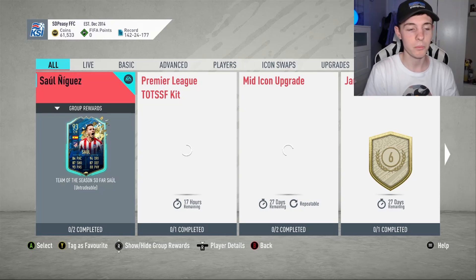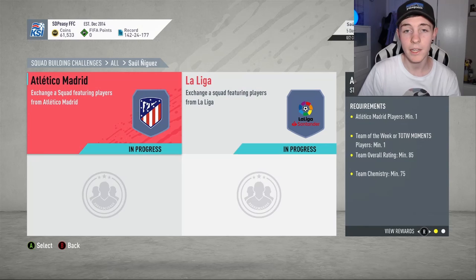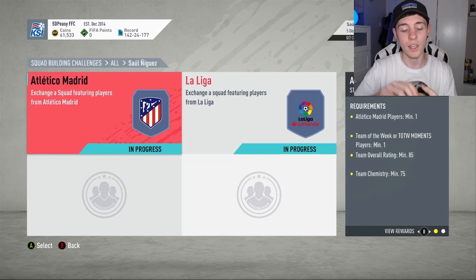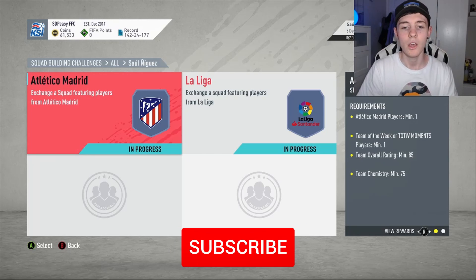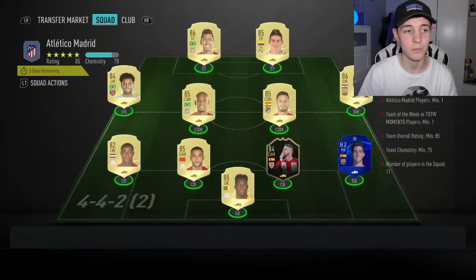We're going to be completing it today showing you the cheapest method possible. I did have a few players I could put into this from my club - I believe this only cost me about 50k. I could have actually done it for free, but I wanted to keep hold of 88 icon Nesta, 88 Timo's and Pepe, and 89 flashback Sarhin to put into the Bundesliga guaranteed TOTS pack when they come out, since I run a mainly Bundesliga team.